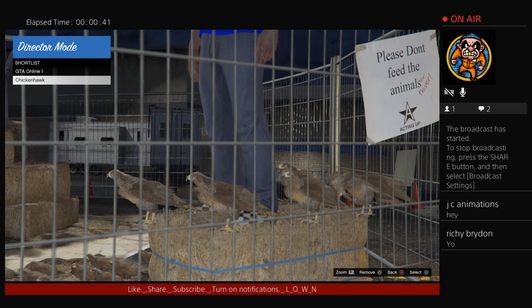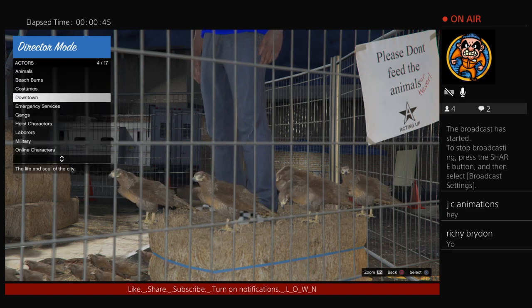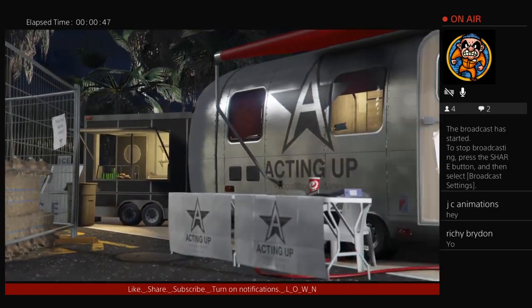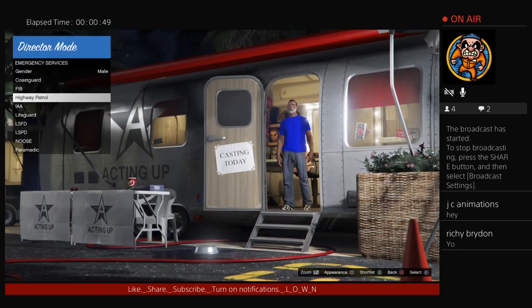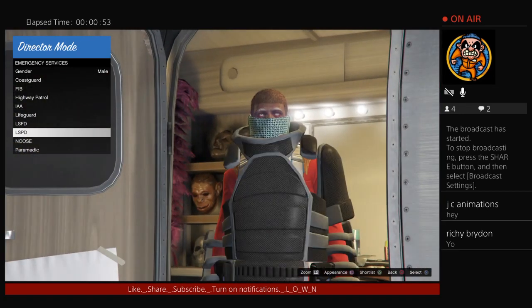Once you got the guy in the haystack like this, leave them there. First thing you want to do is shortlist any outfit you can find with a Christmas mask real quick - any outfit.